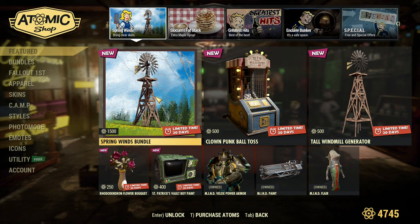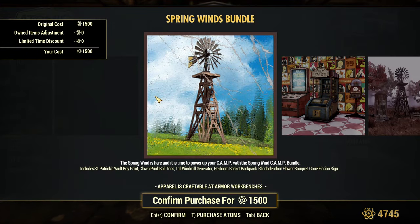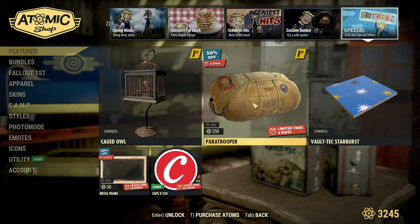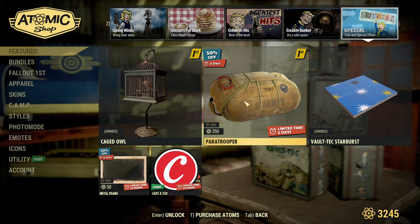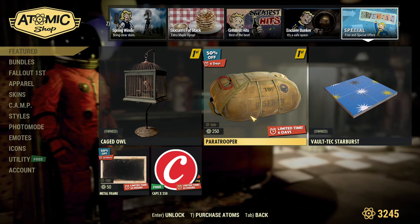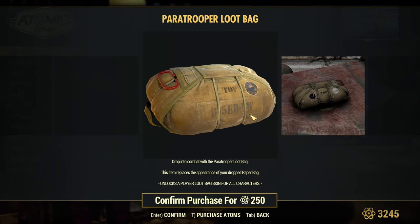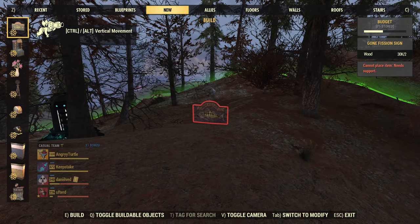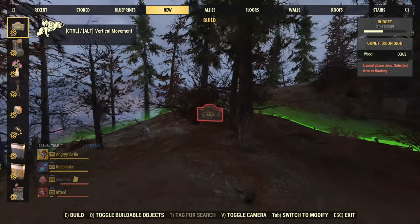So I'm buying the Spring Winds Bundle — I'll show you what's inside. The special first-time offer is the Paratrooper Loot Bag. I want this one; I didn't know about it before, but it's 50% off, so I'm taking it. And now new items from the bundle.